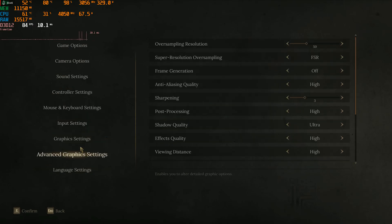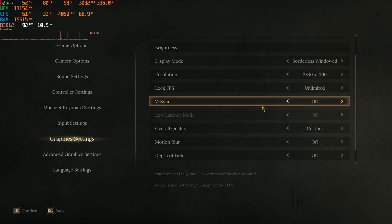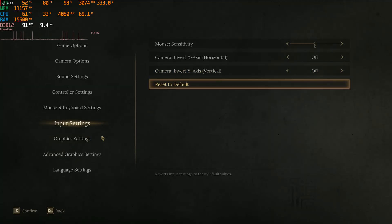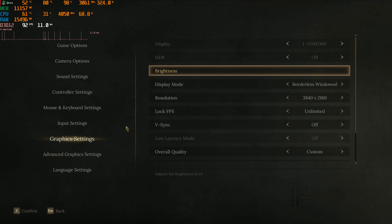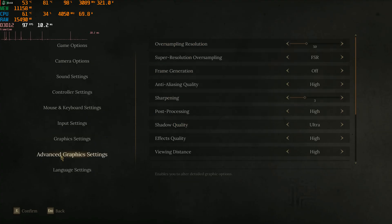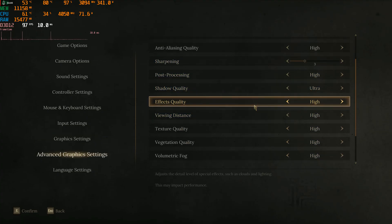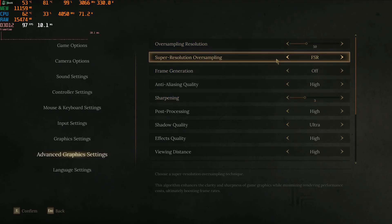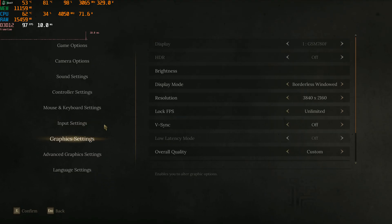Okay, let's check the settings. It's set to 4K. I'm gonna go to 50%, which puts it at FSR Performance mode. Let's try it.